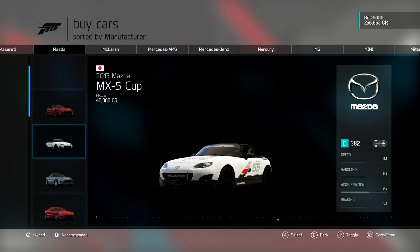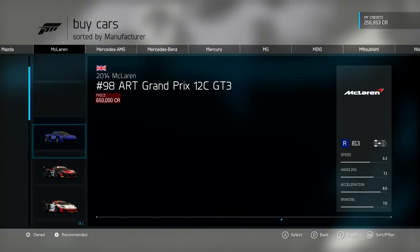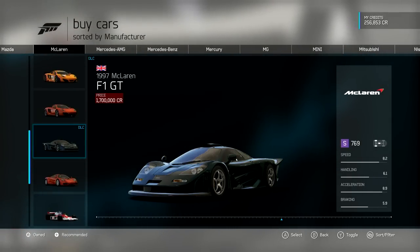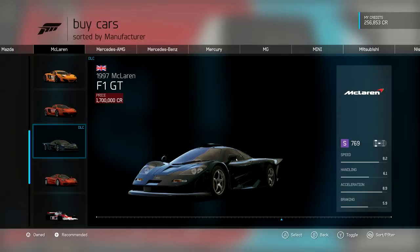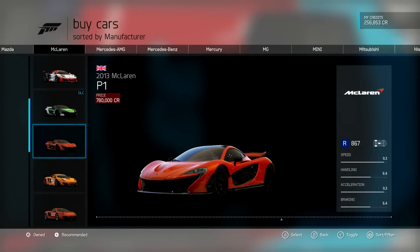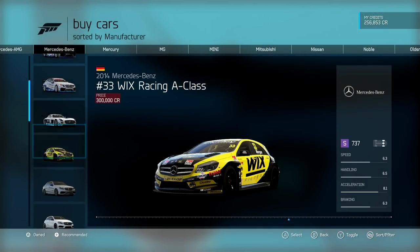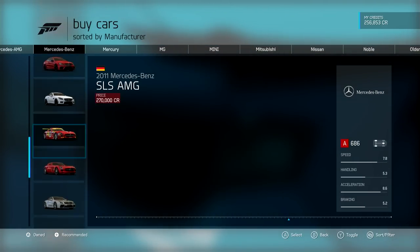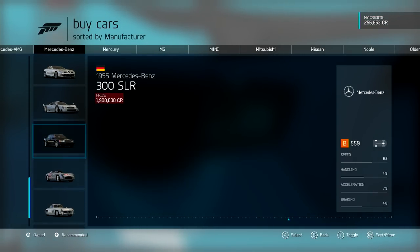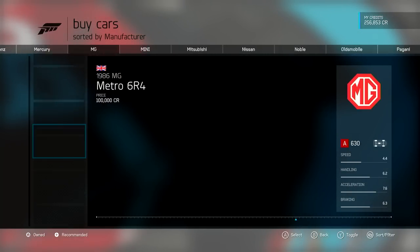Some Maseratis. I saw one of these on the road. It's a cool-looking car. Mercedes-AMG. Mercedes-Benz doesn't really do anything for me either. Same deal as BMW — they might as well be identical. Some Mitsubishis — Fast and Furious Mitsubishi. I like the GT-R. Peugeot. British people love to put an R into Peugeot. Weird.